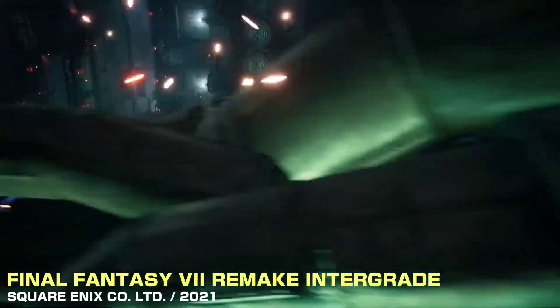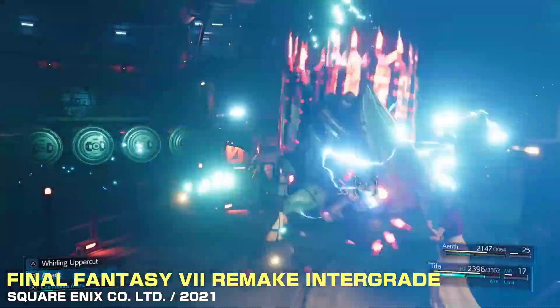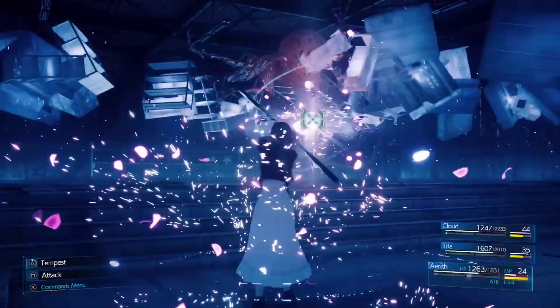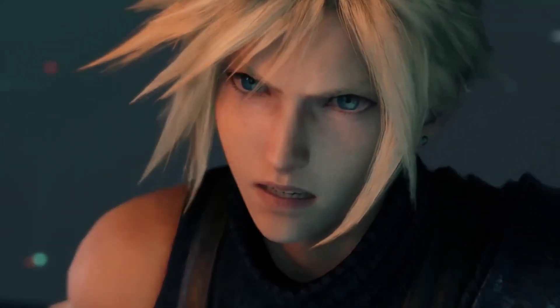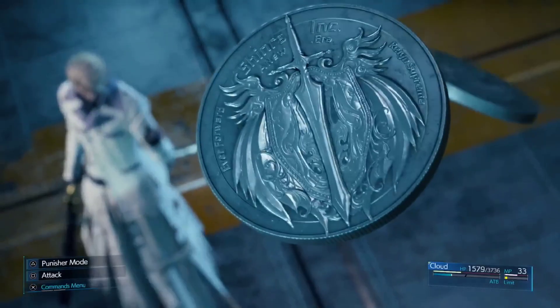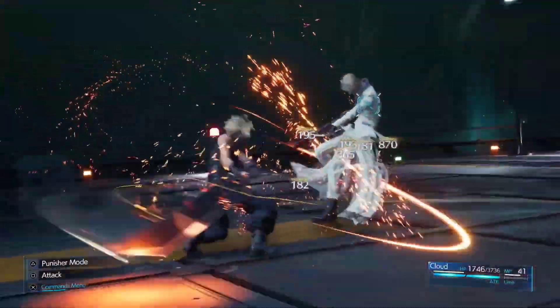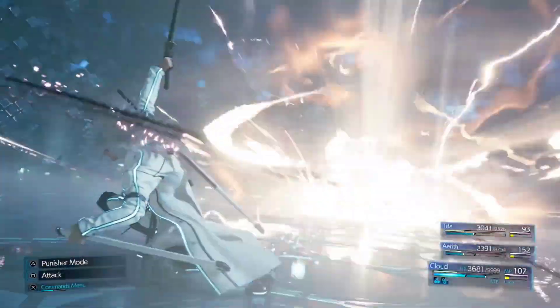Final Fantasy VII Remake Integrade is a stunning game that showcases the power and potential of the PlayStation 5. The game takes the already impressive visuals of the original remake and enhances them with higher resolution textures, improved lighting and fog effects, and faster loading times. The game also offers two modes to choose from: Graphics mode that prioritizes 4K resolution, and Performance mode that prioritizes 60 frames per second. Both modes deliver a smooth and immersive gameplay experience that makes the world of Midgar come to life. The game also includes a new story chapter that features the fan-favorite ninja Yuffie Kisaragi.